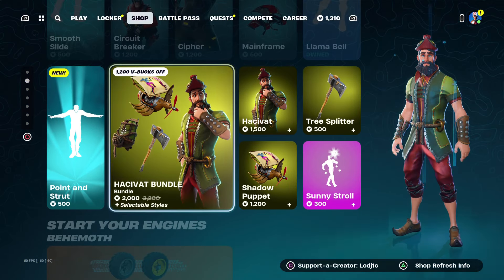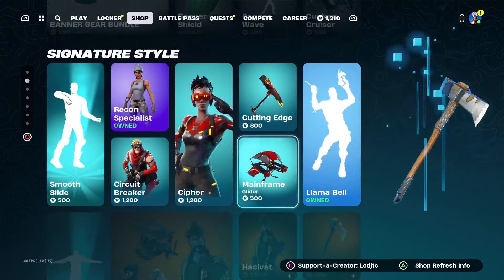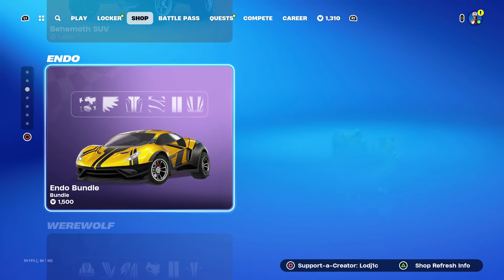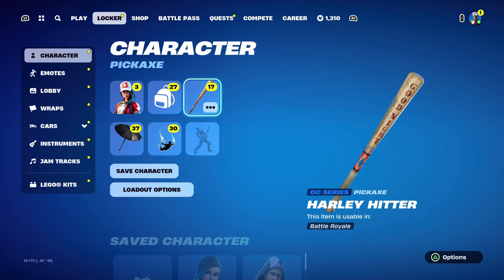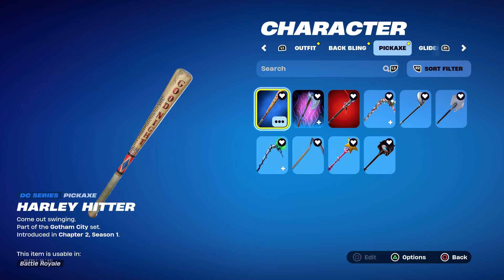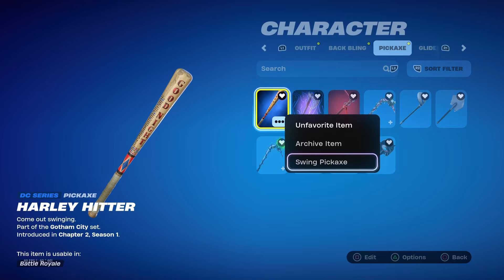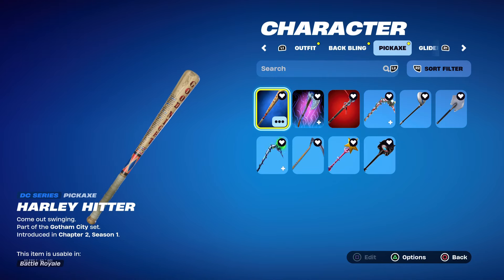We also have two new icon emotes, both really cool. Now let's get into the Harley Hitter pickaxe. This is what it looks like — it was introduced back in Chapter 2 Season 1, costs 800 V-Bucks, and it's part of the DC series.